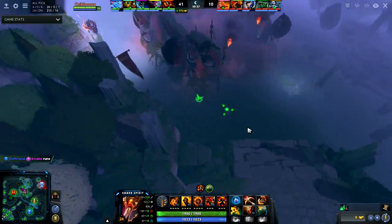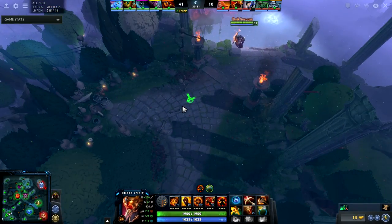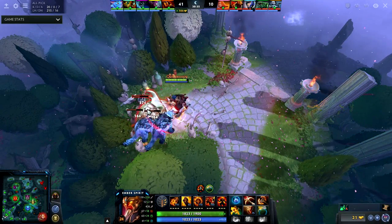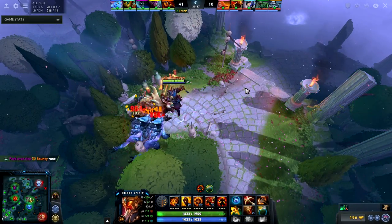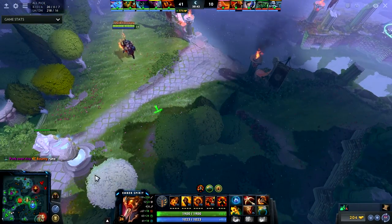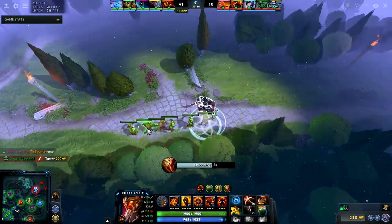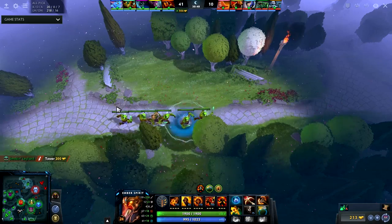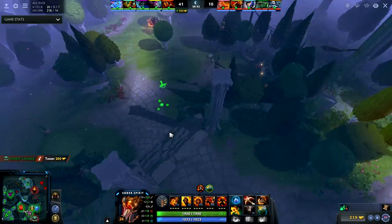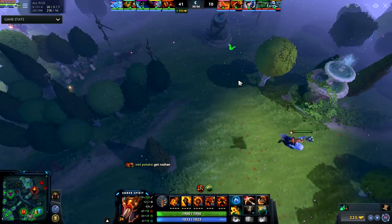That includes Lena, Luna, and Lich — they all have really high magic damage. Having some kind of protection really helps, especially with Flame Guard. Just look at how well I'm farming. They actually take our bottom tower — I go bottom but I cancel my TP because there's a Tide Hunter there. Not that I couldn't have killed him, but I didn't know where the rest of the team was.